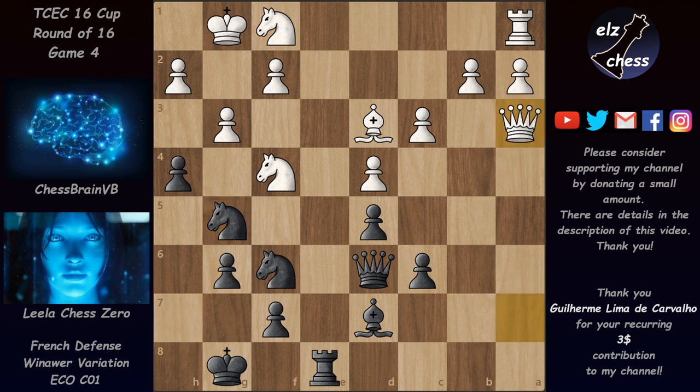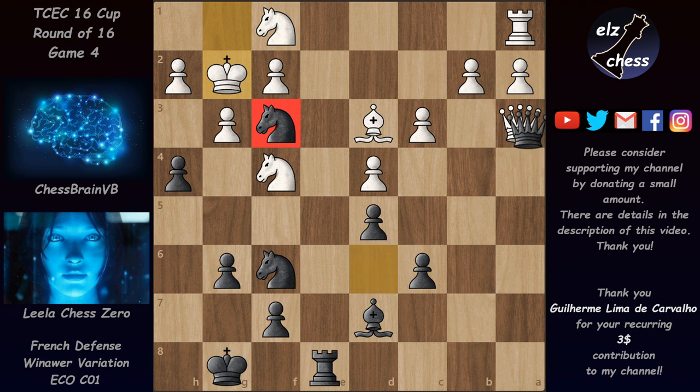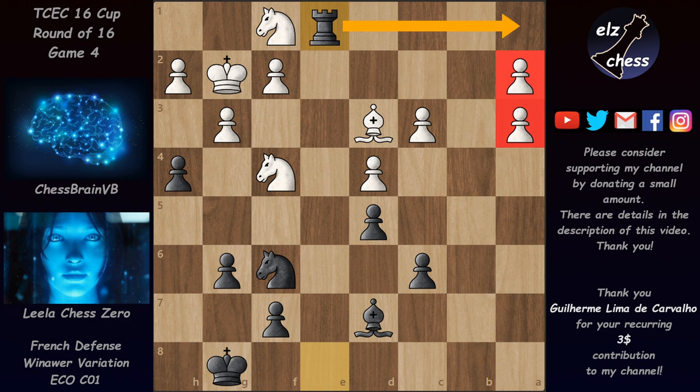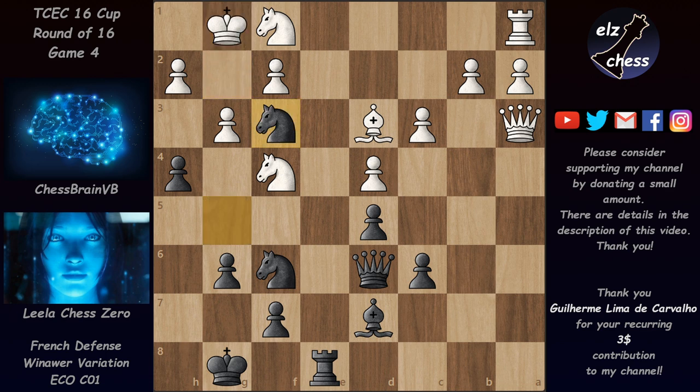We have queen takes on a7, winning the other pawn, and after Ng5 we have Qa3 going for a queen exchange. Chessbrain has to be careful: after Nf3+ Kg2, attacking the knight loses for white after queen takes, pawn takes, and Ne1+ hitting the bishop, with g5 threatening to win a piece — forcing white to give up the exchange. Instead of Kg2 we have Kh1, but then came Qc7, avoiding the queen exchange.